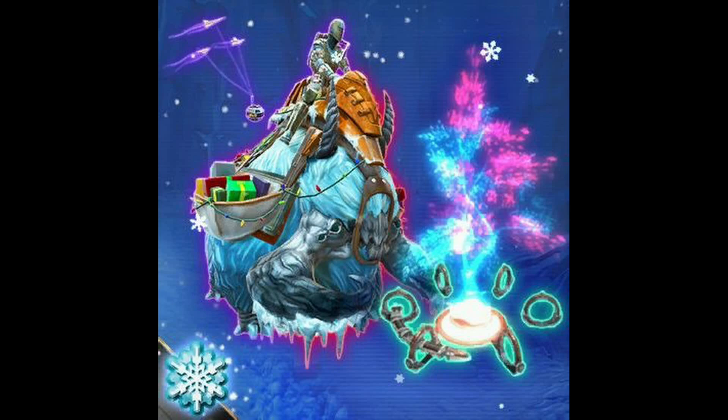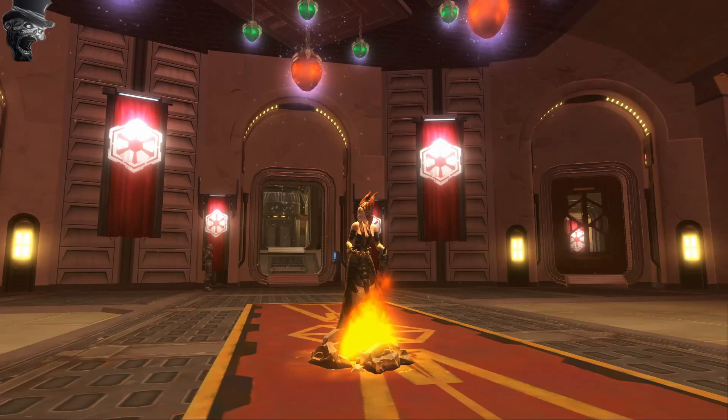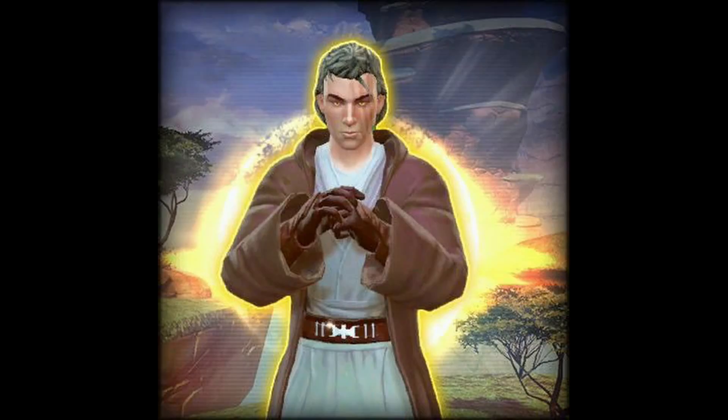With 5.6 coming and the new patch, we're going to get some new goodies and new toys in the Cartel Market — open up your wallets! In the new Spoils of War pack, we are going to get the long-awaited, most anticipated Revered Masters armor set. The big thing about this armor set is the hood is finally down — none of the weird hood-up stuff — and it's looking pretty sweet.